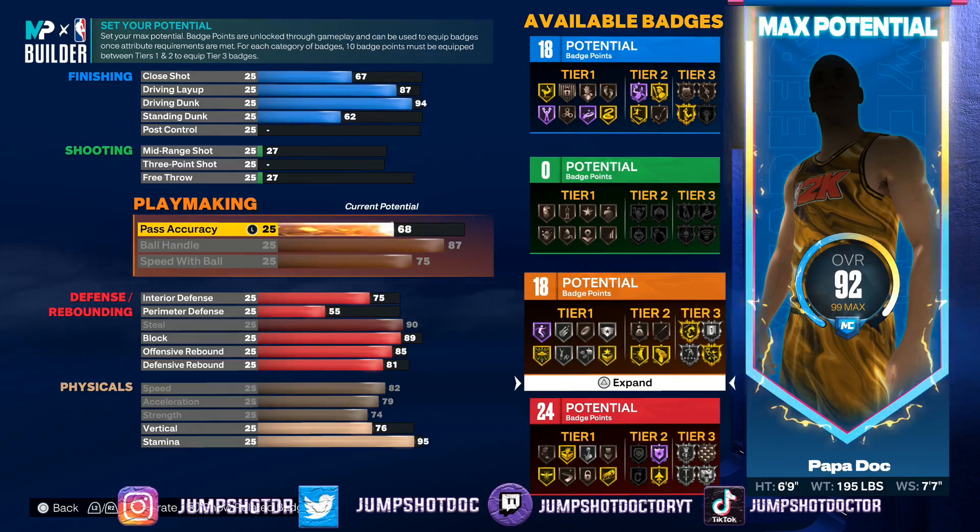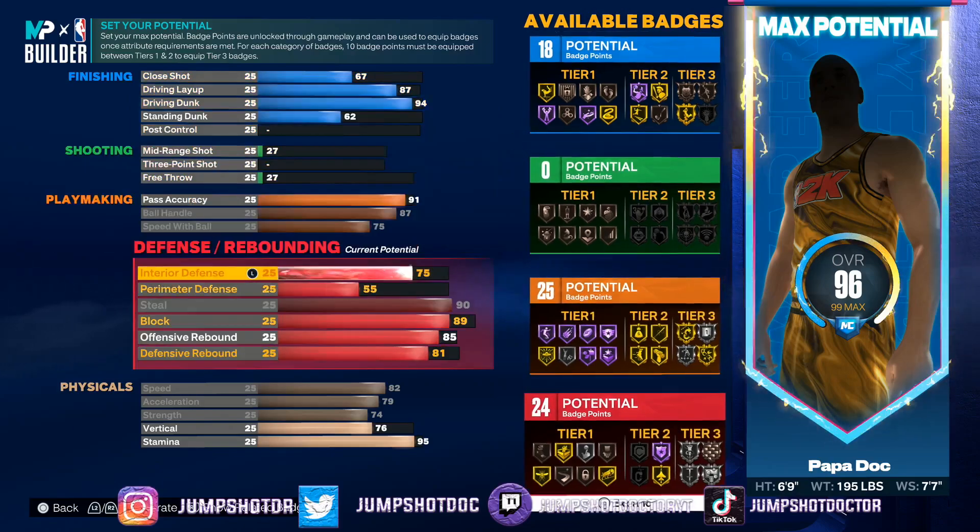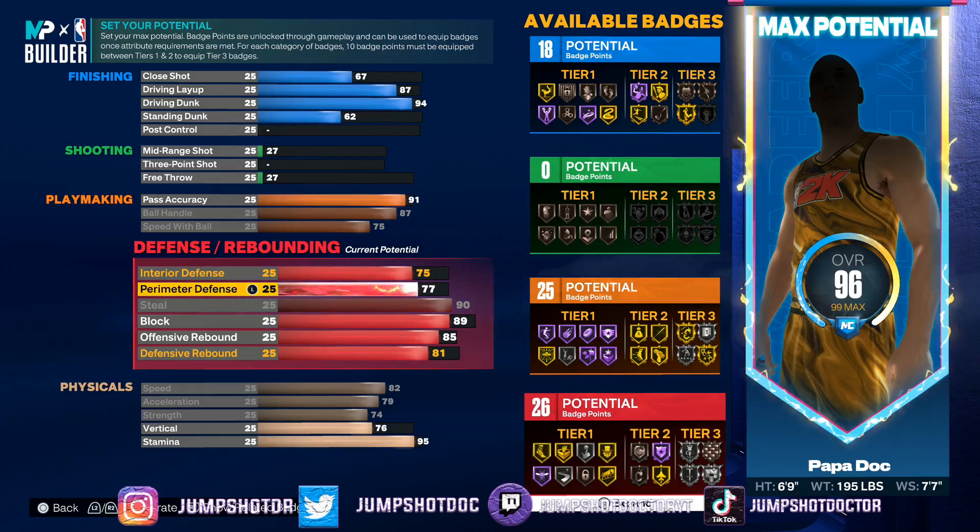You guys thought I was done — nah. Give me that 91 pass accuracy. You thought I was done again? Give me 78 perimeter defense for gold menace. I don't think I get clamp — oh wait, we get clamps because we're 6'9". Bronze clamps, all I need.